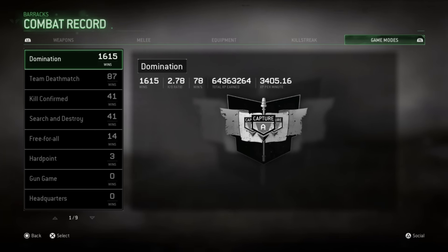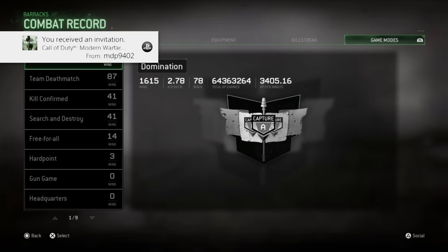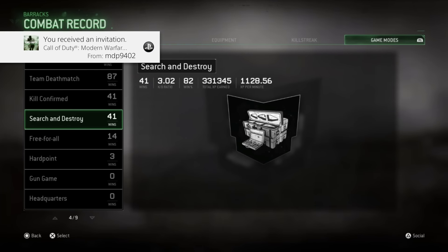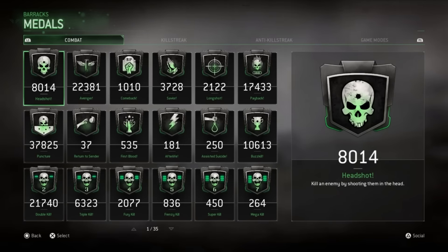Going into Domination: 1,615 wins, a 2.78 KD, 78% win/loss ratio, and 64.3 million XP earned in Domination — absolutely mind-blowing. We have a 3,400 XP per minute in Domination. We only have 87 games in Search and Destroy, 41 in Kill Confirmed — don't really play those as much as Domination obviously.